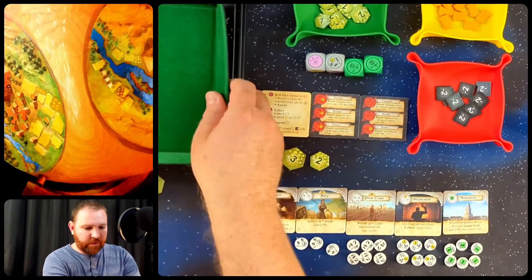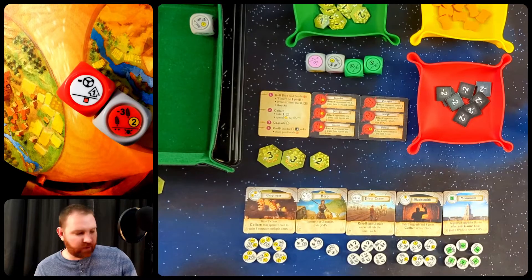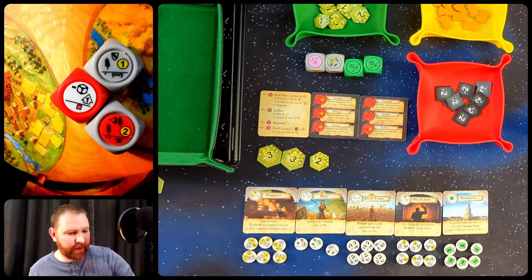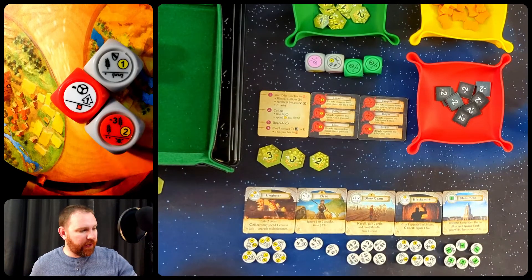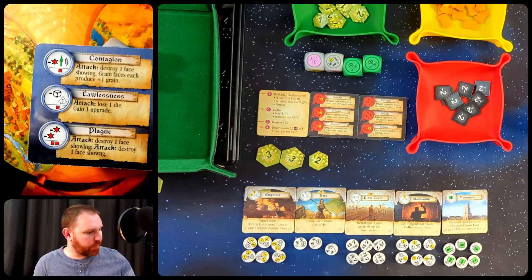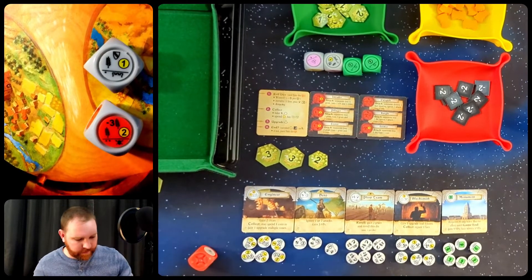Round two: we got the robber on the fate die — that is an attack and we have to lose one of our dice. We also got the pillager, which happens twice and would make us lose three grain. We didn't get a hero, but I did get a tower which blocks one attack. I realize this is not my copy of the game and I notice an error in assembly — this is not the robber face. That's actually from the plague tile — it's the lawlessness face, which is minus one die plus one upgrade. But we're not supposed to get an upgrade; the robber should look different. So let me just fix that.